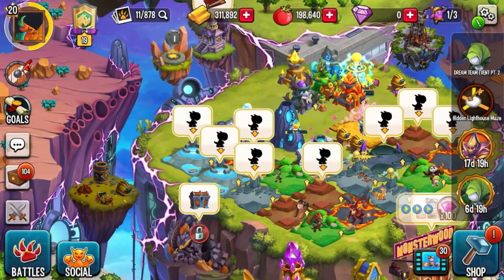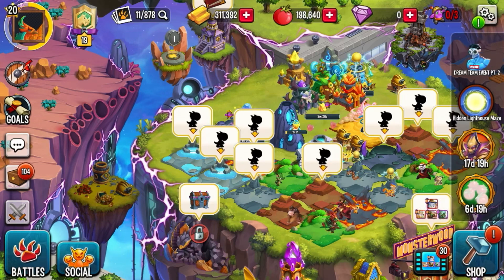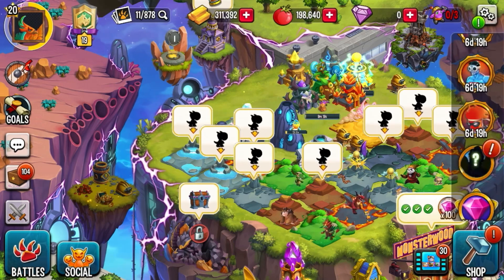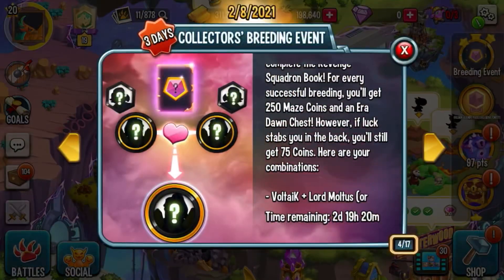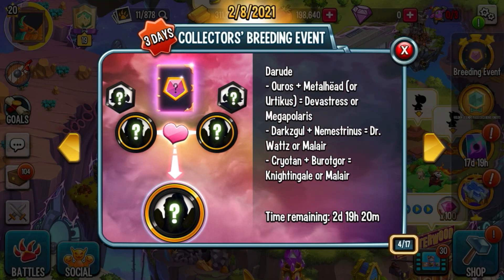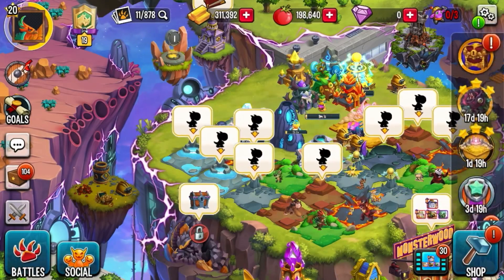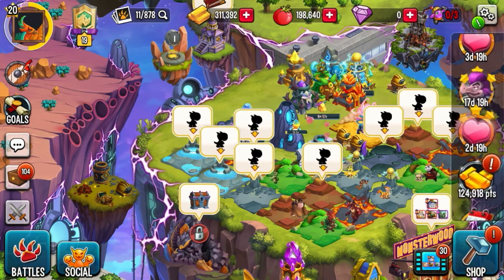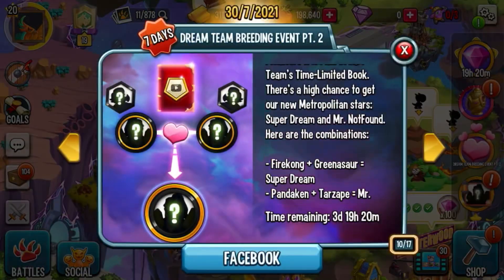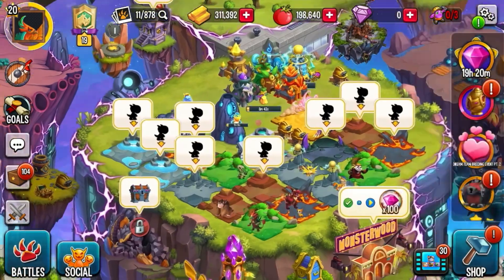And also, if you want to get — what's his name — Mr. Not Found, then you have to go over to the breeding event. It says that to get Mr. Not Found, you need a Pandaken and a Tarzape. And then there's a chance you get that.